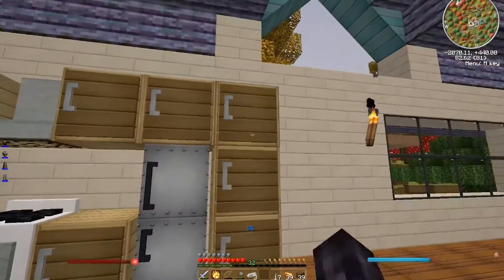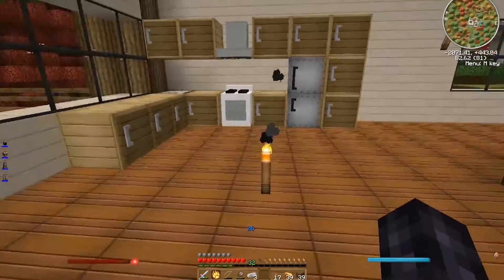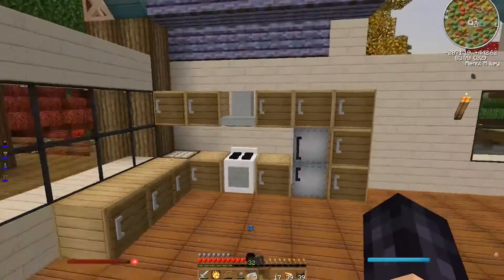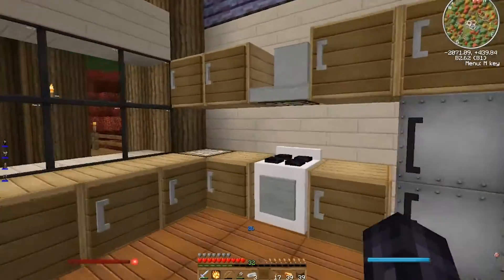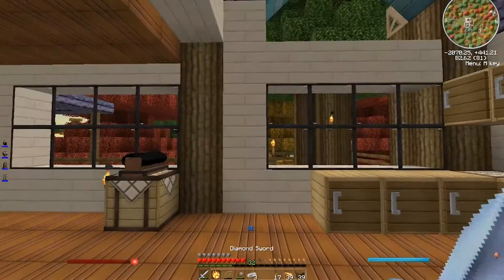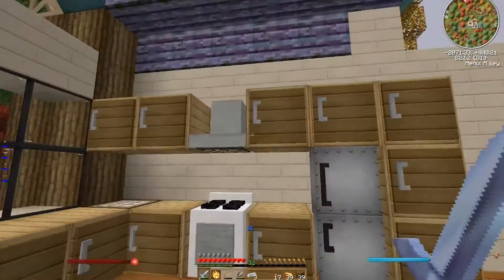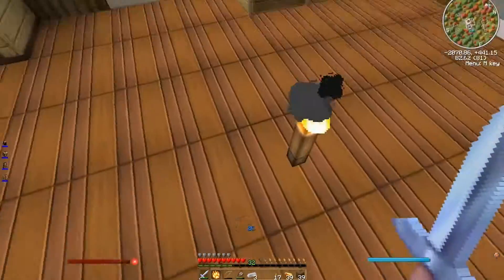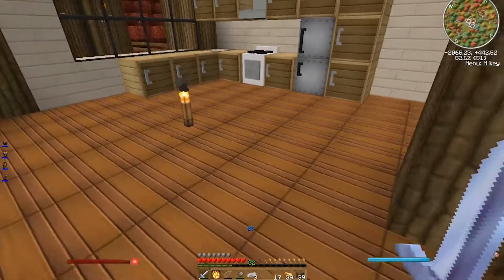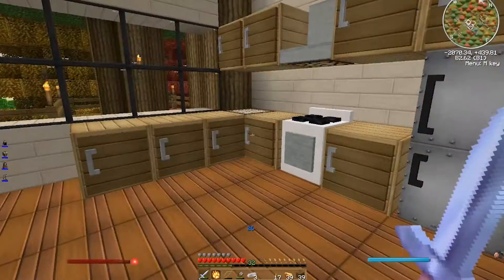If this looks bad, we'll take it away. I wanted to be able to put backsplash or something back there, but you can't with these Silverwood planks, because they're not carpenter's blocks, so I can't put a face on them. I mean, I guess it works for now. It's something.